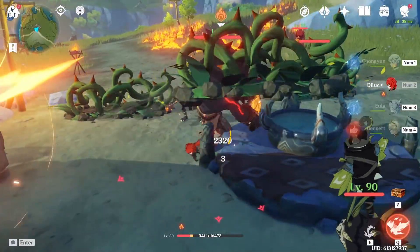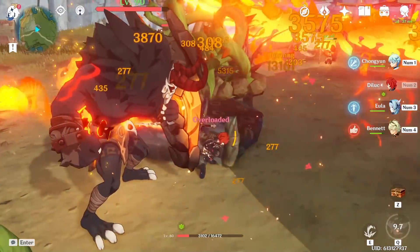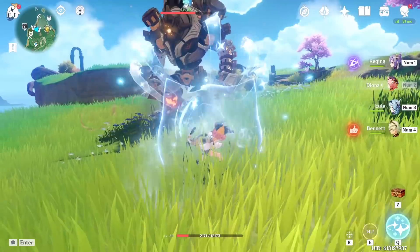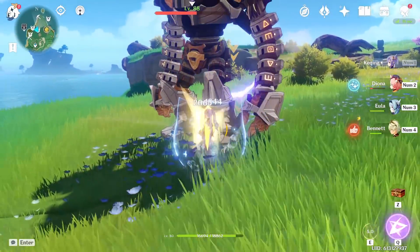Be careful around scattered groups of enemies so you don't use Chongyun's burst in the wrong direction, especially when fighting cryo mages. Diona's shield can reduce the stamina usage of charge attack characters like Keqing, and she's also the cryo half of superconduct.